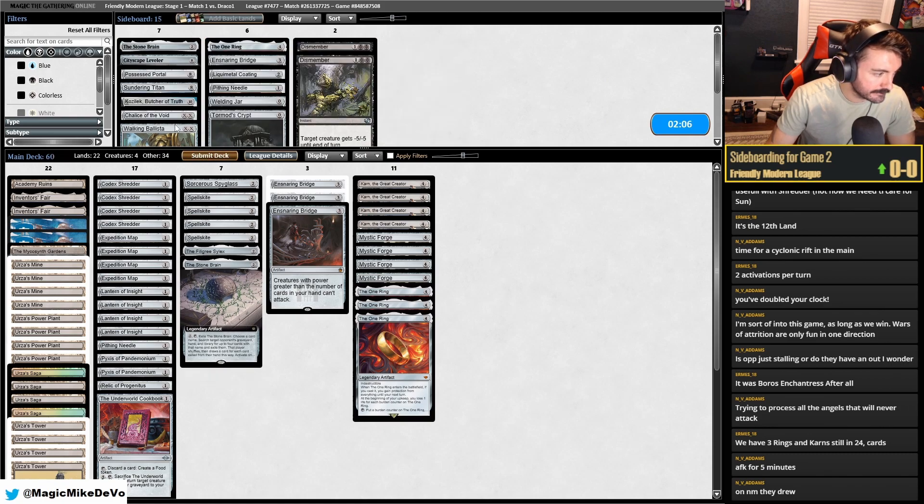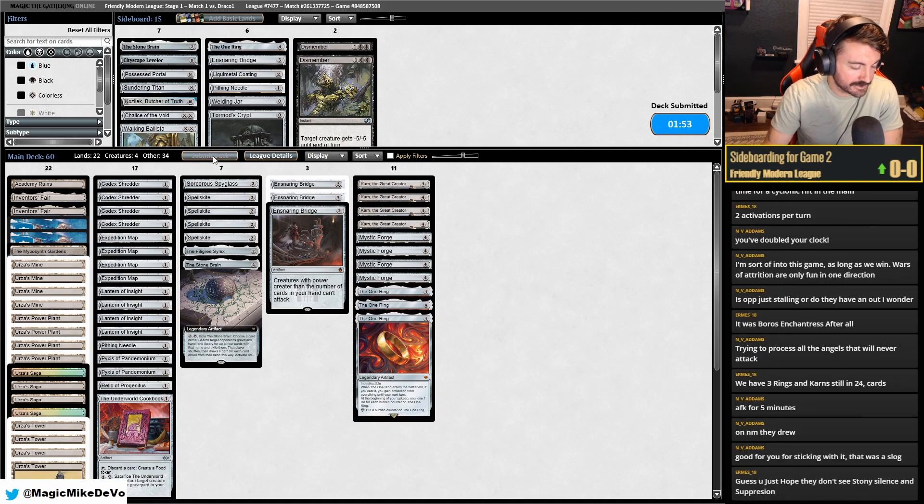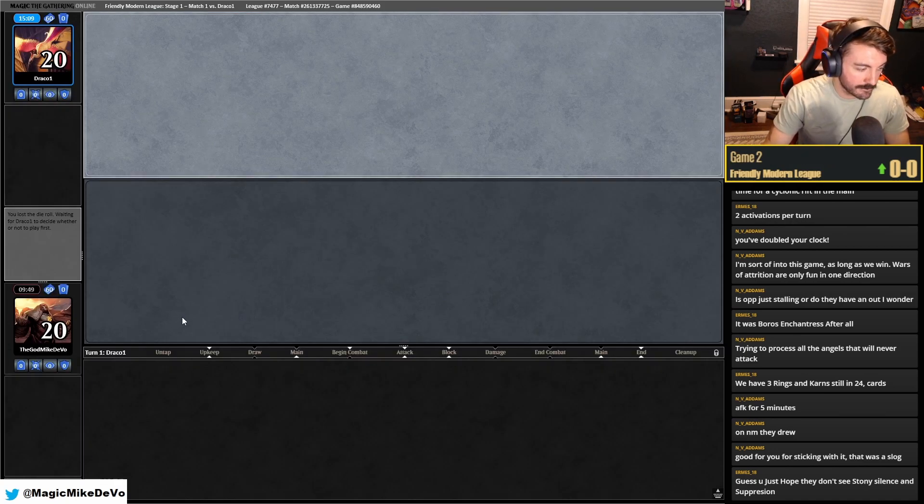Sticking with it. The main deck has Demolition Field, Field of Ruin, Blood Moon against our deck. They're a hundred percent going to have Stony Silence, but there's nothing we can do about that. Get Tron, get Karn, Cityscape or something. This seems like a terrible matchup for us, but we're going to have to play super fast — we're five minutes down.